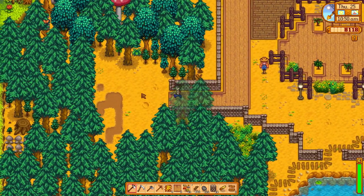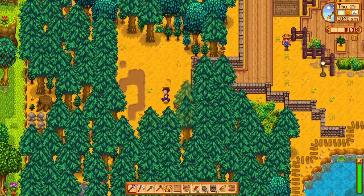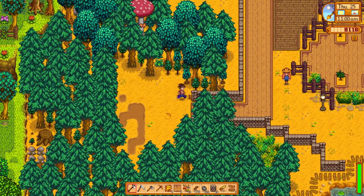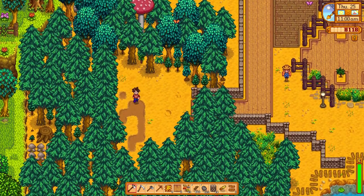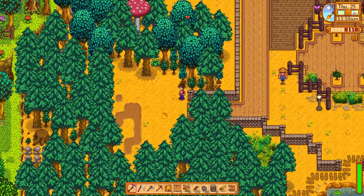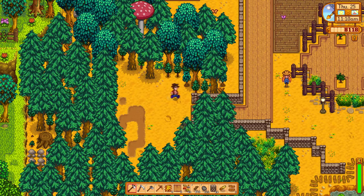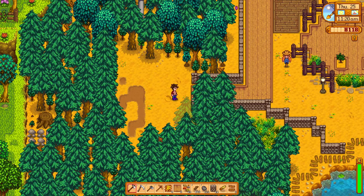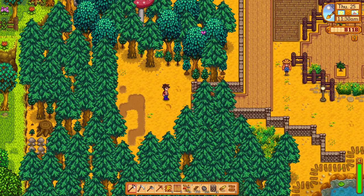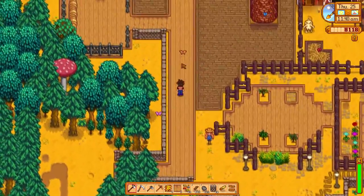Also, I have this clearing right here, which is going to be... I don't know. I'm thinking of maybe having a little area where I'm going to plant some flowers. Or maybe even have my preserves jar — maybe I'll have an area with preserves jars over here. But that doesn't make any sense, does it? Why would I have preserve jars in a clearing in the middle of the forest? But it's a game, it doesn't matter.